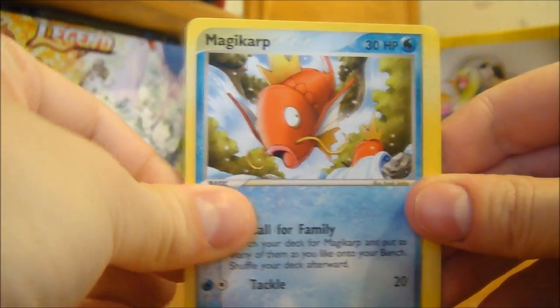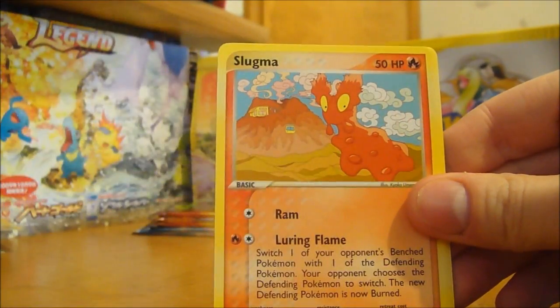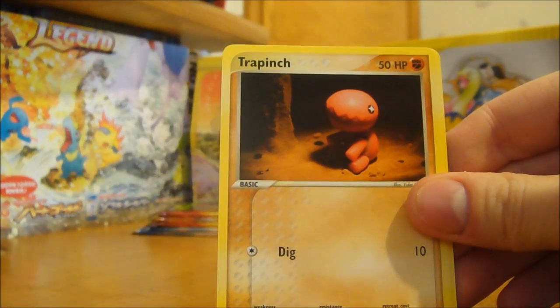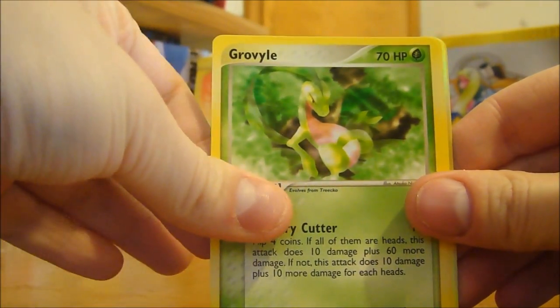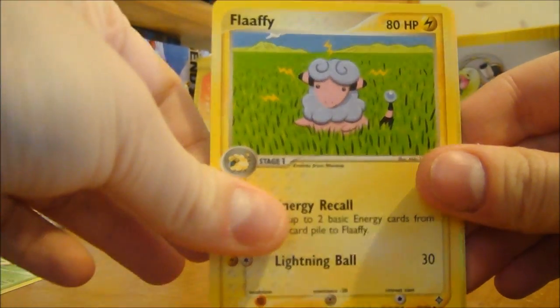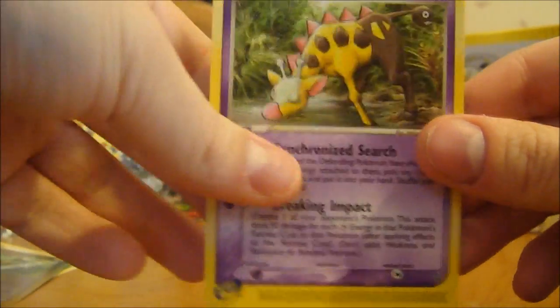Magikarp, Swaboo, Trico, Slugma, Trapinch, Groval, Flaffy, Shelgon Reverse - that's nice - and a Giraffe Ray, which I already have.